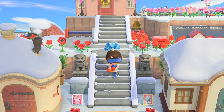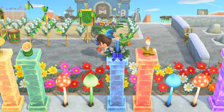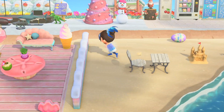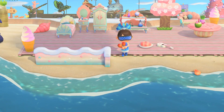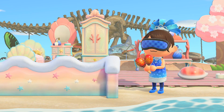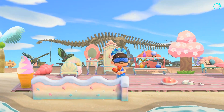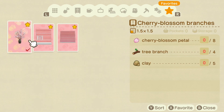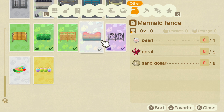Something they did not hint at in the trailer: there is a new recipe you can get from Pascal. You'll need to go diving, and if you're lucky enough to find a scallop, Pascal might appear — maximum once a day — and will possibly give you a recipe for this beautiful mermaid fence. It took me two tries; the first time he gave me a pearl, but the second time he gave me the mermaid fence recipe, which looks absolutely beautiful and goes perfect with my little mermaid boardwalk.